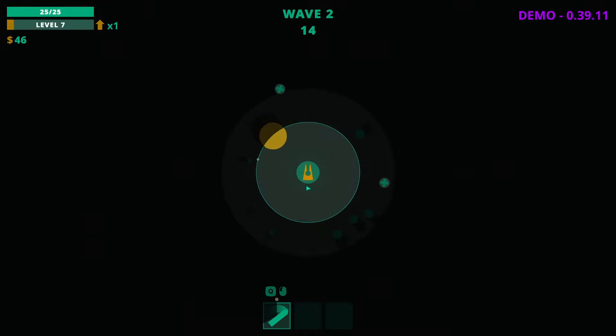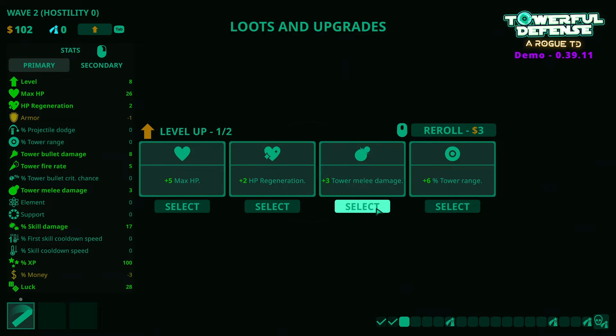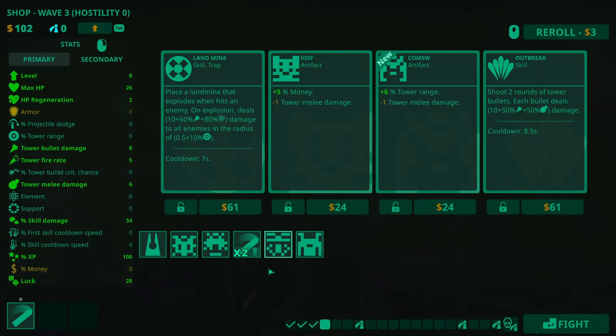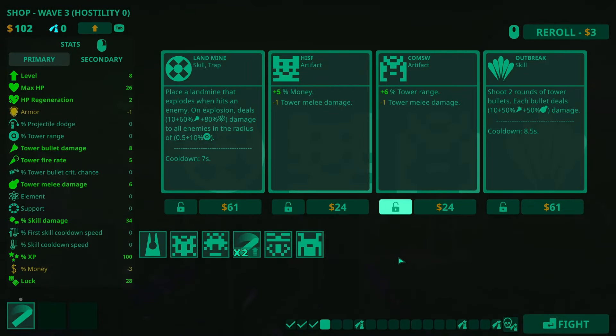I've got to be able to kill that guy — the only thing that hits him is the melee. I'll go check the settings in a second to see if I can auto that, because I think I can. Plus 6%... no, I'm going to sell that one. I will take some more melee damage and 17% skill damage as well. Let me just see if I can auto something — it doesn't look like it. Maybe it's a skill I unlocked, I'm not too sure.